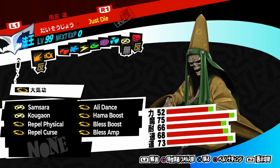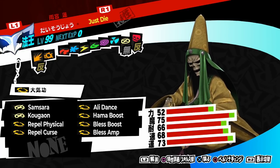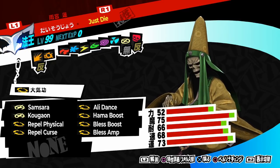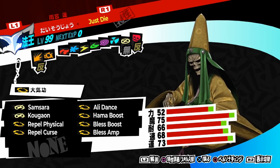Repel Physical, Repel Curse, and Allydance are there to provide a bit of extra defense, but can be changed for whatever else. The most important thing for this build is getting Alice's Persona trait onto Daisojo. To effectively do this, you need to understand the fusion table and how it works.